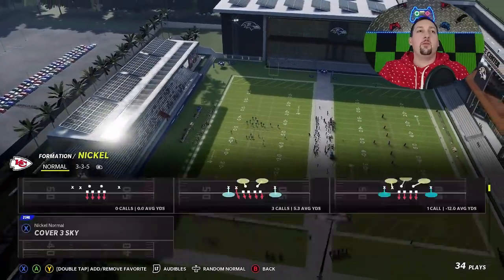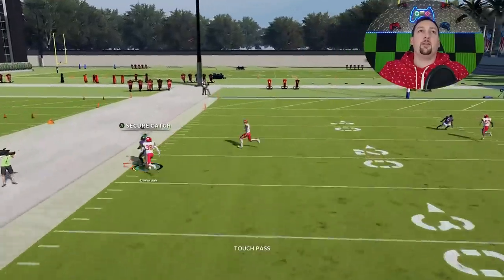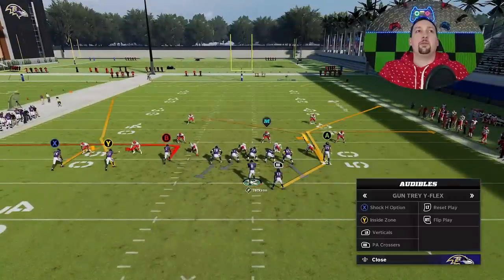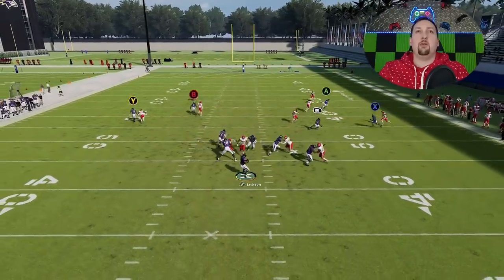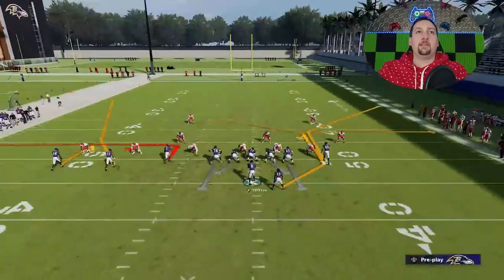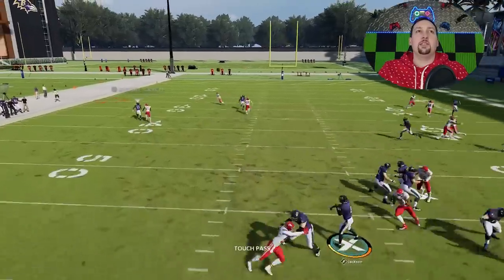This also works really well against cover two man — same setup. The wire out gets around the man press a lot of times. I like to motion this guy across because it matches the other plays and gets him out of the way so he doesn't run into my receiver. Once the wire out gets around, you want to lob it a lot of times. A lob or a bullet pass can both work, as long as you have space. Once he gets outside, just a little acceleration and it's a very big play.